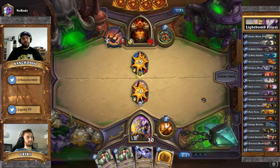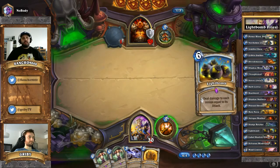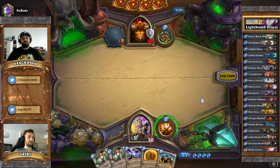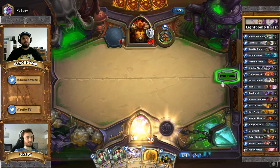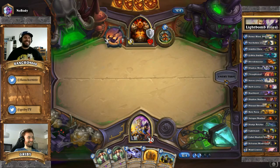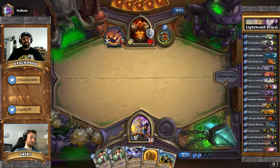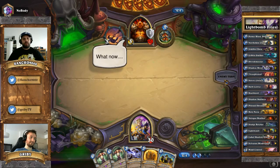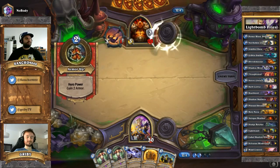He doesn't want the Dark Cultist buffing anything - that's usually what you do, kill them while they're on their own. The problem is we don't have anything. Within five cards we were not able to draw one or two drops. We pass and heal. The double Cabal was a bit too much - we need a Shadow Word Death follow-up or Light Bomb. That's a bit too bad.